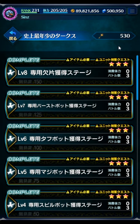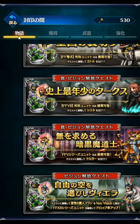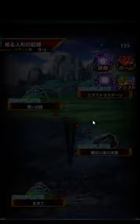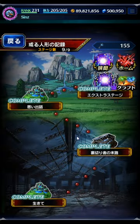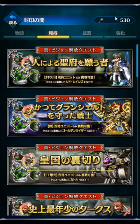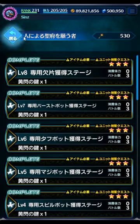So instead of energy you're paying a key to run the old dungeon. Each of the tabs uses its own key — so the story events, like the Regina story event, are zero energy but every single run takes one of these keys. I've got 155 story keys and 530 of the free unit keys. Because you have to run the final stage like 20 or 30 times to get an EX3 unit, they give you a lot more of those keys.